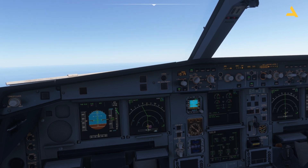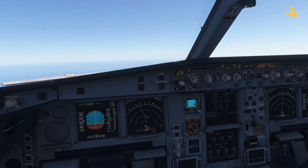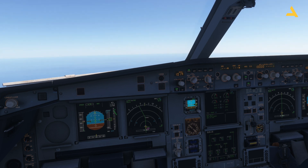You can take control of the vertical speed by clicking the VS knob. Now instead of open climb, vertical speed mode starts. If I want an aggressive vertical speed — to climb to a certain altitude in the shortest time and distance — I can change it. But it won't let me set a very high rate because the speed gets compromised, which is exactly what I wanted to demonstrate.